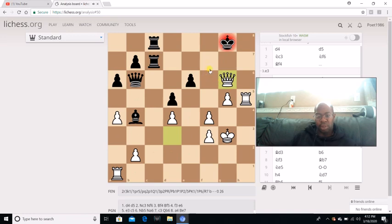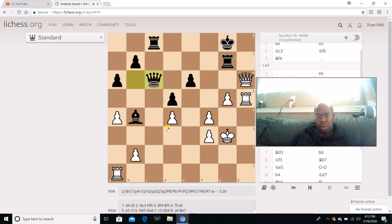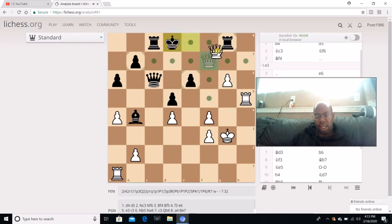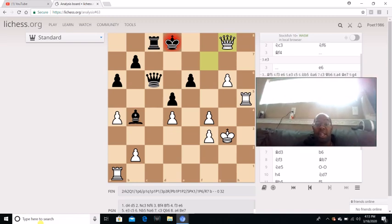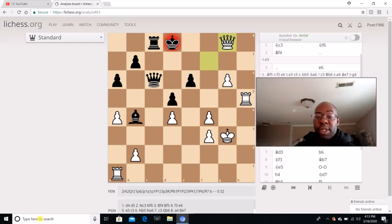I go Queen captures G6 check. He goes here, and I go Queen H6 already threatening Queen H8, winning a rook. He goes Queen C8 and I go G6 threatening Queen H8. He knew he was going to lose his rook but goes Rook G8. Then I get in with Queen F6 check, he goes King E8, I go Queen F7 check. He goes King D8, and I go Queen captures D8 check. He pretty much resigned because I have a passed pawn.